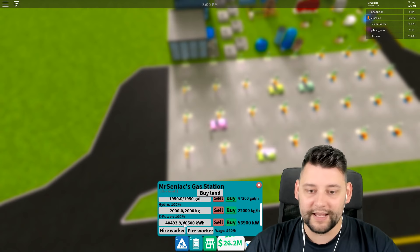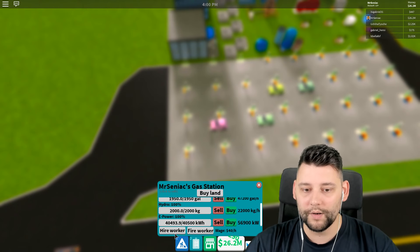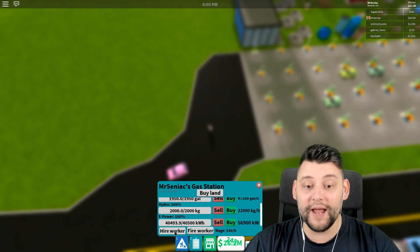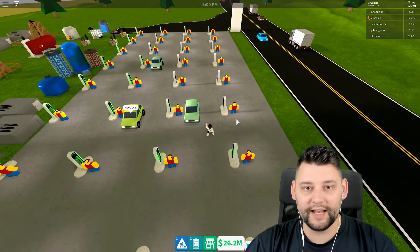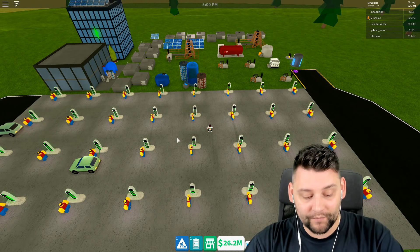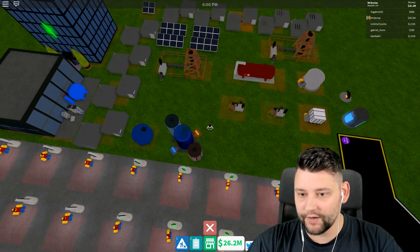We're getting somewhere, guys. We're making progress right now, we are almost there. These workers are almost done. Get out my face - they're driving me off again, he's kidnapping me! Right, we've got all the workers in now. So this is going to be interesting - it's all electric power, this is crazy. We're going to go back to sell and sell everything that's not related to electric.